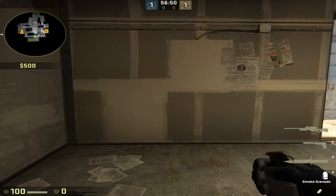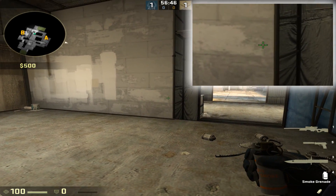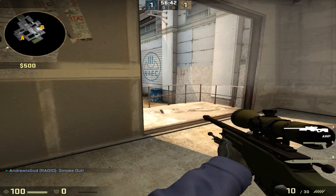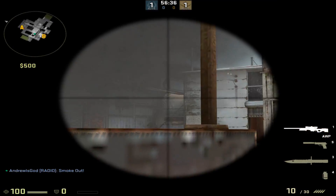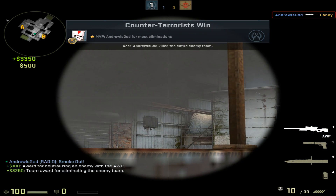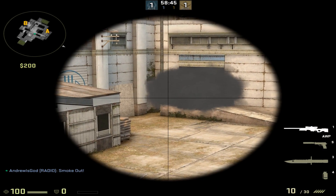Coming in at number 8 we have the connector smoke. You're going to come to this square here, follow this paint along right to the end and raise the crosshair up to the height of this cinder block line. You're going to then jump through the smoke and crawl underneath it in this corner. This is going to give you a perfect one way to catch anybody quickly rushing over the top of boost. From your opponent's perspective you're going to be completely invisible.